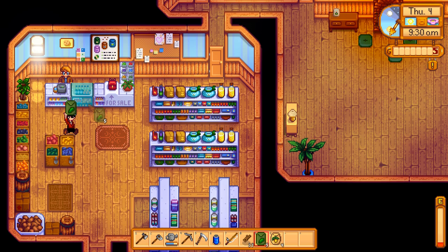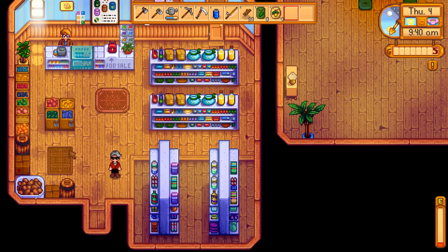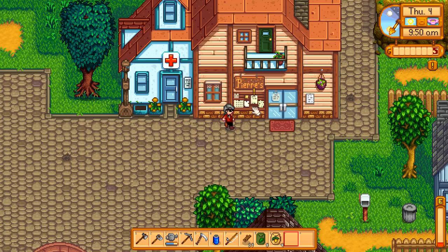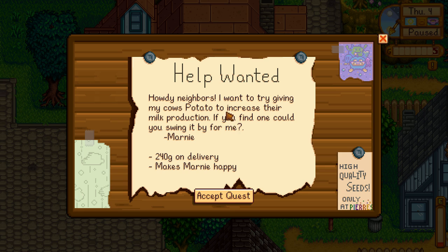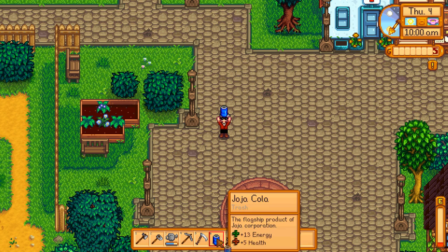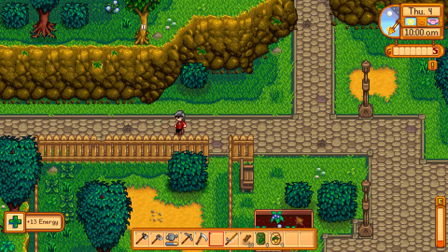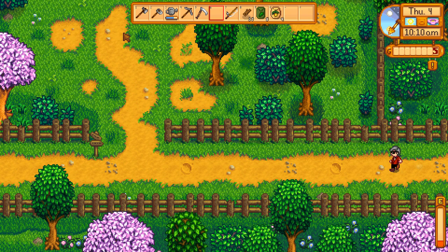We buy in fours - four kale, and four more parsnips. The only thing we don't have is food. We need some sort of energy. There's a help wanted board - I want to try giving my cows potato to increase their milk production, could you find one for me? Sure, we can deliver some potatoes. How do we get more energy though? I guess we'll drink this Coca-Cola. Let's go back and plant our crops - our parsnips should be ready by the end of today.